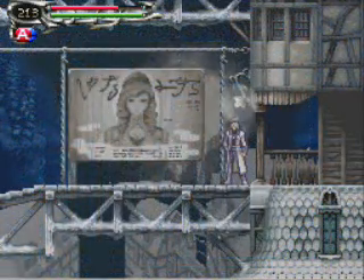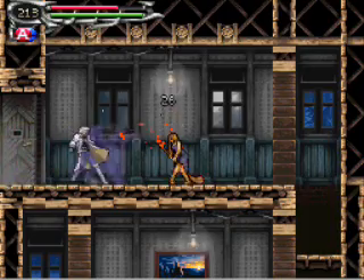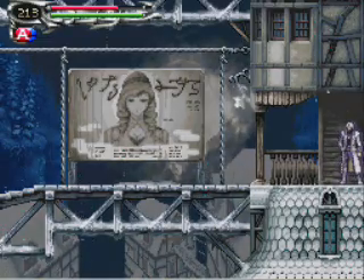Before we do any of that, though, I forgot something that we really need to do. Does anyone remember this room? There is a student witch — and yes, you need to soul grind for her power. So I'll meet you back here when I have it.